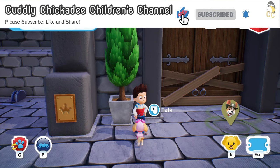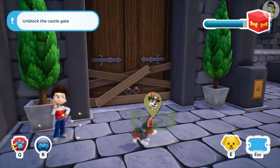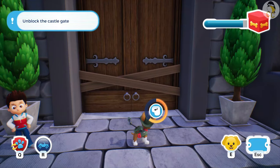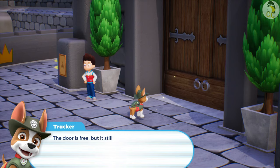Let's roll. Choose a pup. Tracker. Nice. Well done. The door's free, but it still won't open.